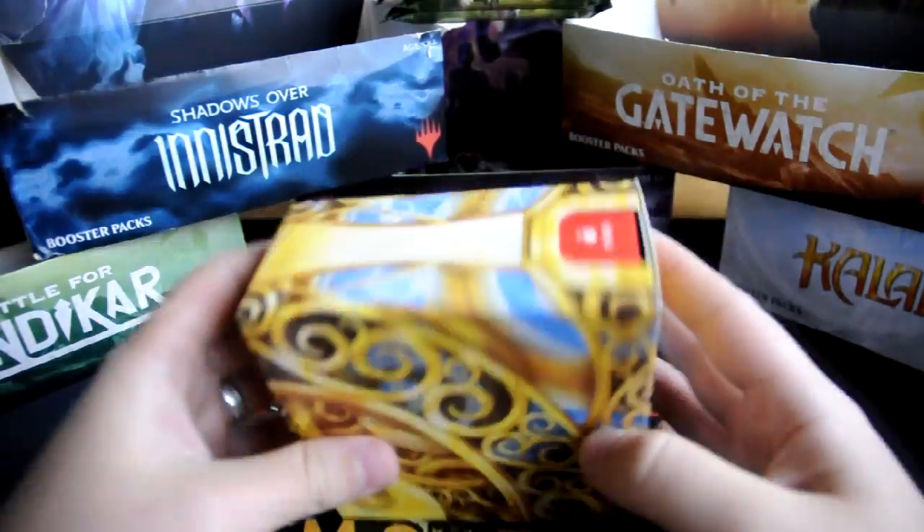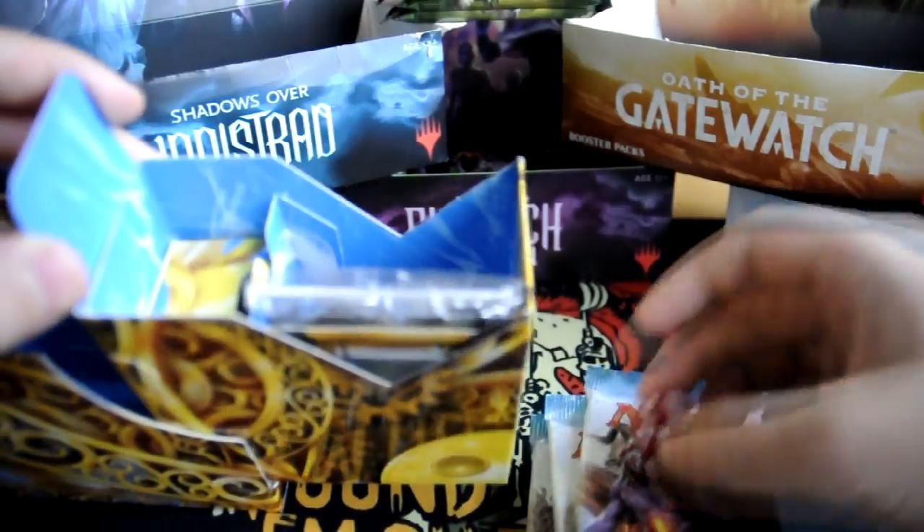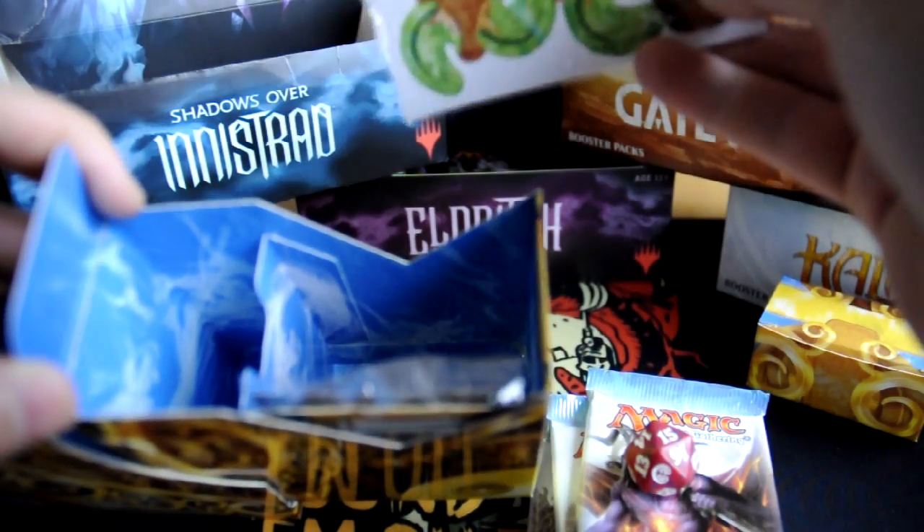So we have our nice little box where we push here. Tada! So we have one, two, three, four, five, six packs. A dice. A little box for the dice. The stopper.